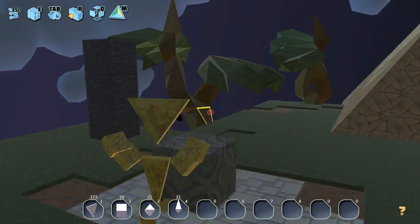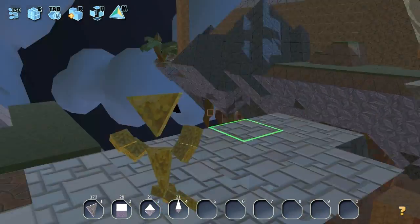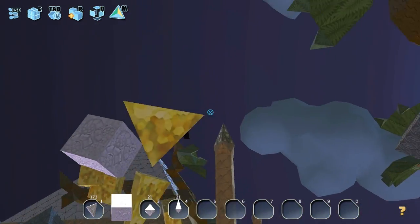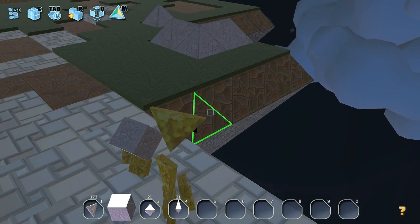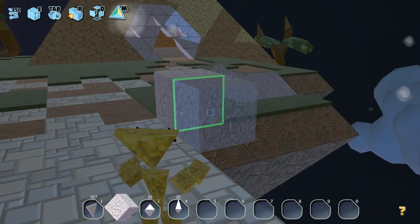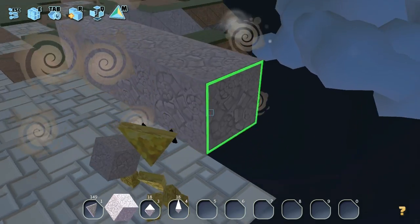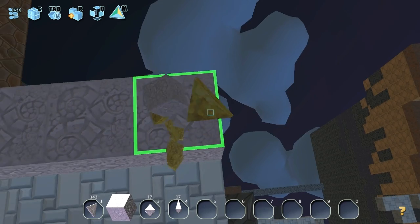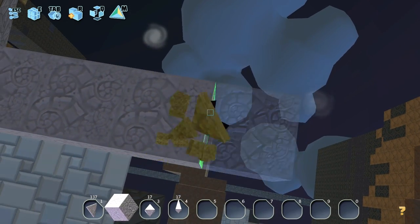That's my inventory down there at the bottom. You can see I have 173 triangle pieces, 28 cubes, and then 21 of each of those kind of irregular shapes. It's a sandbox game, so as far as I can tell, we don't have any overall objectives beyond do whatever you want to do. I'm going to try to get over here and maybe harvest some of these other materials. This game has some substantial performance issues, at least in my experience so far. My caveat is that I'm running this on a pretty beefy machine, but it could just be some weird driver interaction.